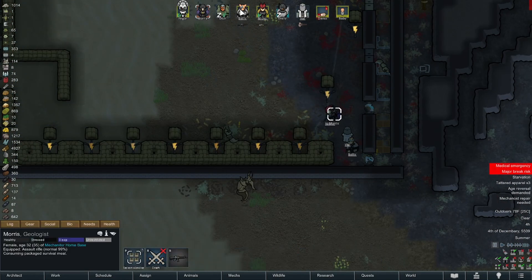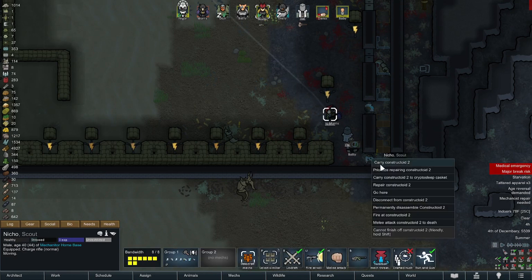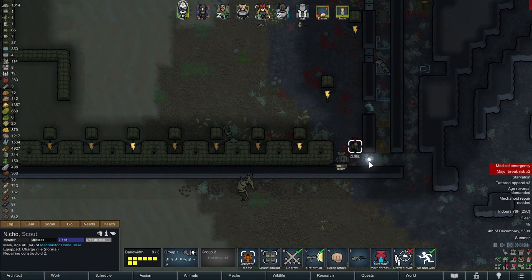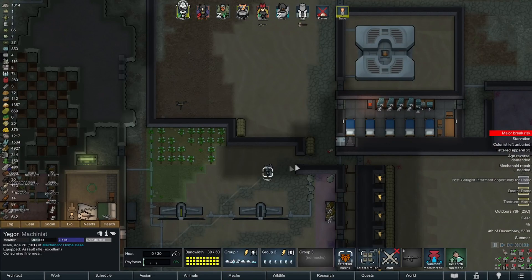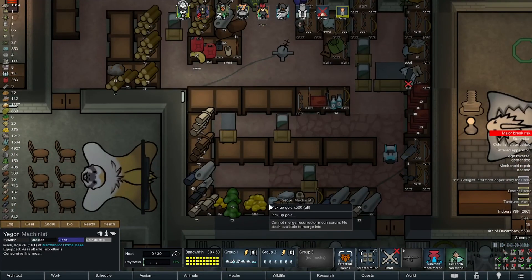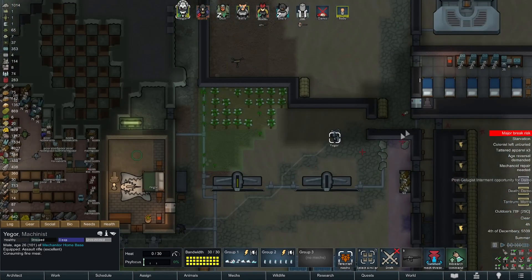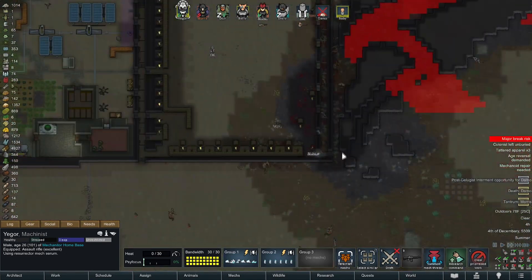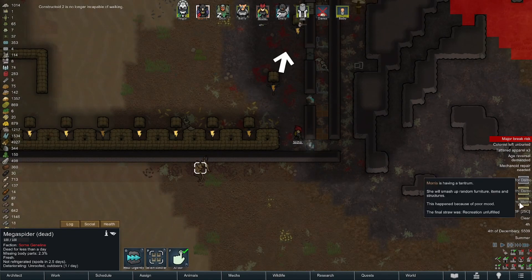Morris is on draft - she's on a major breaker. Belly, carried a casket - oh well, hang on now, that guy can go in a cryptosleep casket. Damo is dead. All right, it's okay, we have this under control.